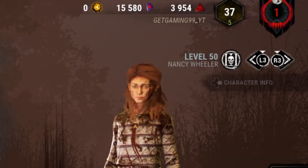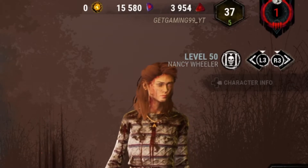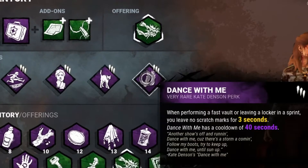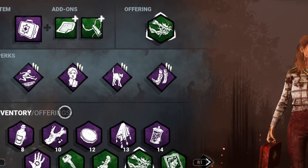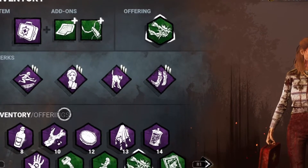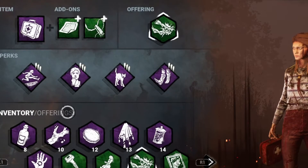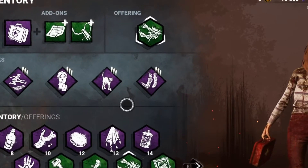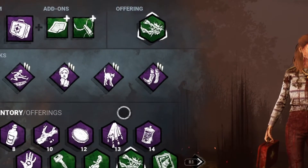Today I'm going to be doing a vault speed build, but instead of things like Dead Hard and Iron Will, we're just going to try and get some dumb techs. The build we've gone for is Lithe, Resilience, Spine Chill, and Dance With Me. Every single one of those perks help with vaulting. What I'm going to try to do is slam a pallet onto the killer's face, vault that pallet, and then the killer — thinking they're going to get a free hit — will swing but miss. They always swing and hit the pallet, they look like a fool, and because I have Lithe and Dance With Me I should be able to quickly run away and also leave no scratch marks. So let's get into some games.